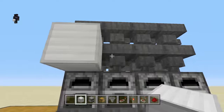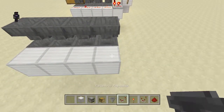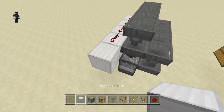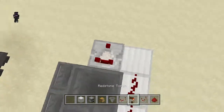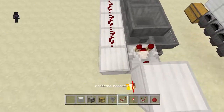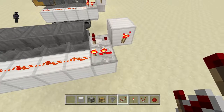Now we're moving on to the redstone section. Place some blocks along the top here and then put some redstone along them — one, two, three, four — then take out some blocks around the end. Place a comparator here and that will be running into a block with a redstone torch on its face.